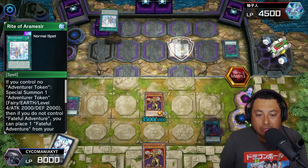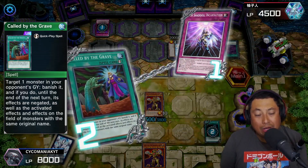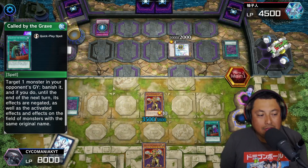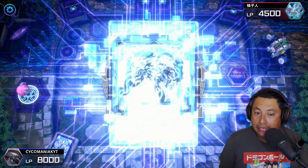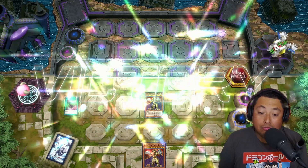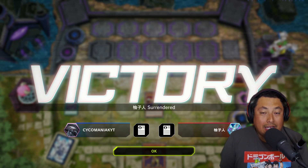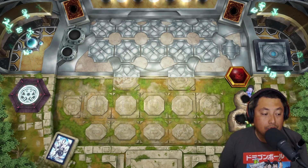He tries to get his Shadow from the graveyard but I have Called by the Grave, so we say no siree bob — cancel that, take that order back. He links it away into the Link Spider, fair enough, and with no more options his only choice was to hit the surrender button. That basically went about how I thought it would, so let's hop right into the next match.